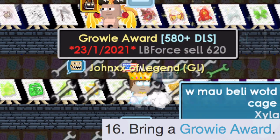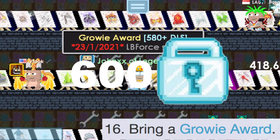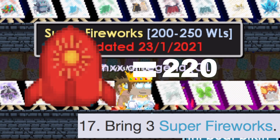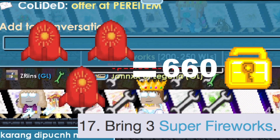Right now the diamond lock cost is 600 diamond locks, but if you can win Video of the Week, then this step would be free. Super fireworks are around 200 to 250 world locks each — for three super fireworks, that's around 660 world locks.